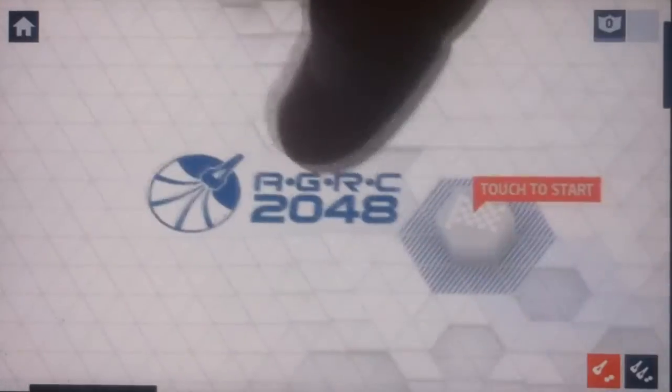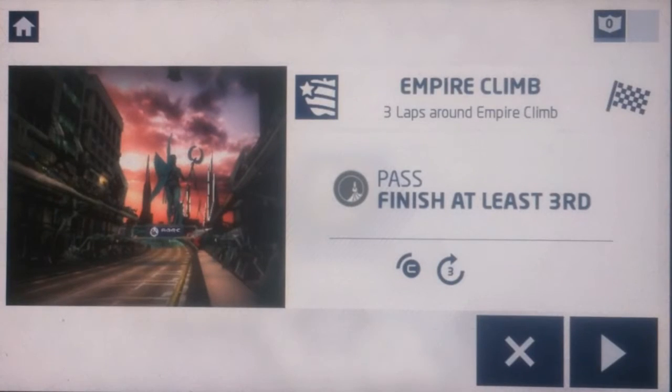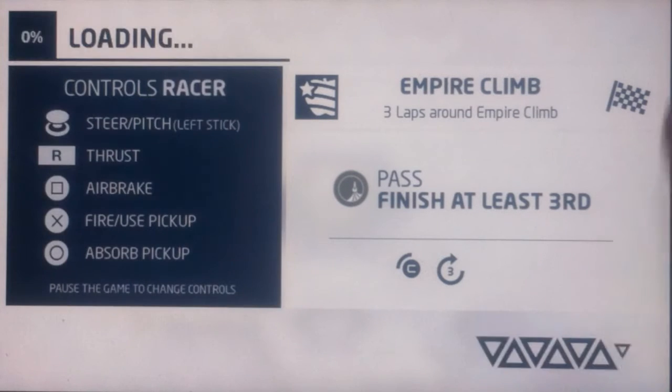Let's cut the fat and jump into the first race. The only thing I don't like about this demo is obviously there's only one track and only one craft you can use. But the load times are pretty slow — about a minute to load. I know that sounds like a first world problem, but when other games are loading in much less time it does kind of take a toll. Here we have your basic controls: steer, pitch, thrust, air brake, fire and use pickups, and absorb pickups — your basic controls for any racer that utilizes pickups or powers.